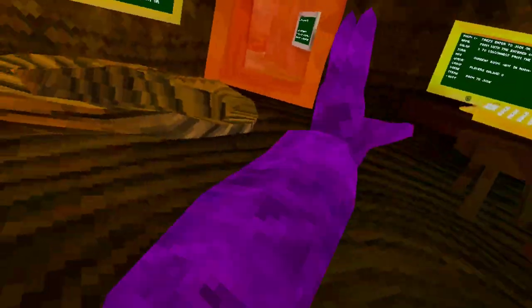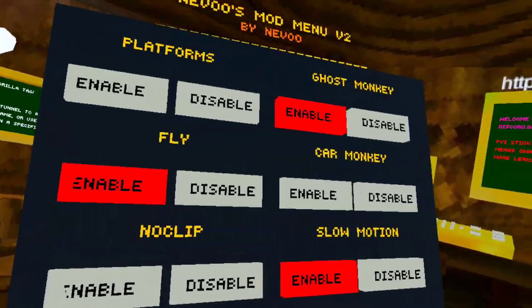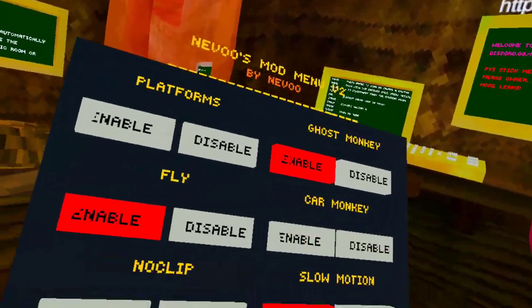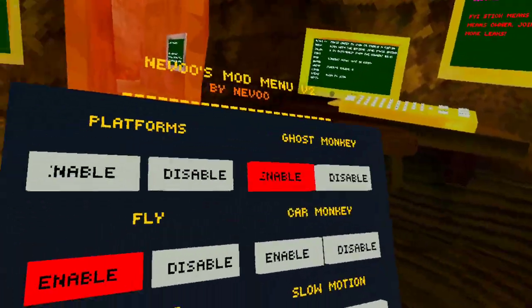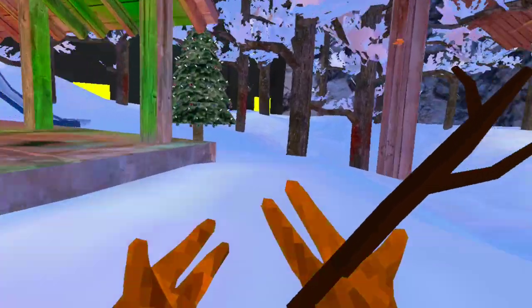RBGS is the one I'm using right now, which is awesome — it only works when you're not in the server. Ghost monkey doesn't work. Car monkey though — I need to turn off the music. It's this trigger.